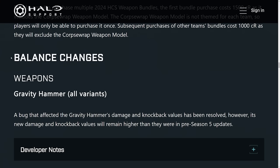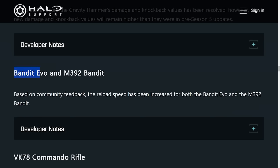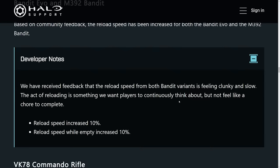Now we got to talk about a huge change — the weapon balances coming into this game, specifically with the Gravity Hammer. A bug that affected the Gravity Hammer's damage and knockback values has been resolved. However, its new damage and knockback values will remain higher than they were pre-Season 5 update. We're also seeing changes for the Bandit Evo and the regular Bandit Rifle, where the reload speed has been increased — a 10% increase to the reload speed for both regular reload and empty reload.